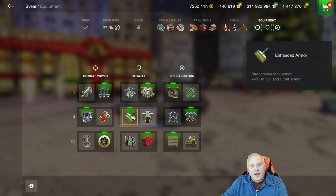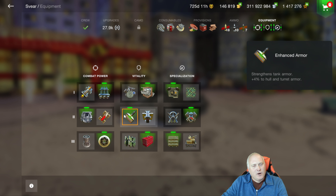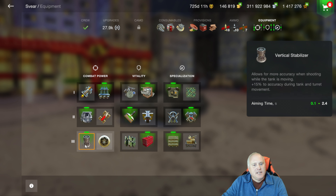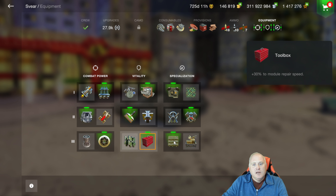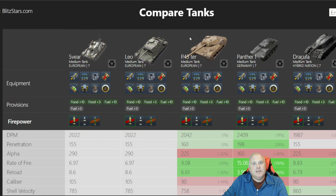With improved assembly you get an additional 72 hit points. I'm trying to see if we can get more bounces — the armor is decent but not great for a medium. I started with vertical stabilizers but was missing too many shots, so I switched to the refined gun and have had some good battles with it. Rounding out the setup: toolbox and consumable delivery system.